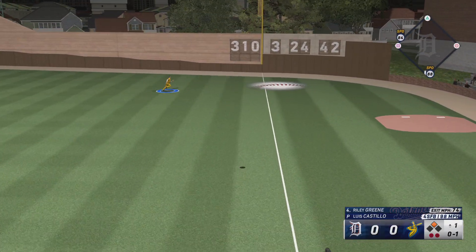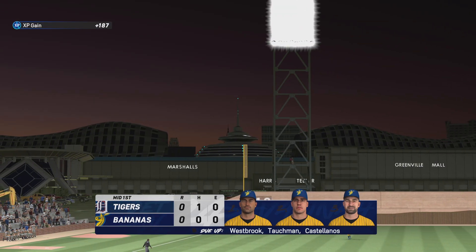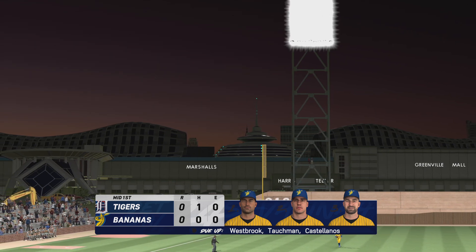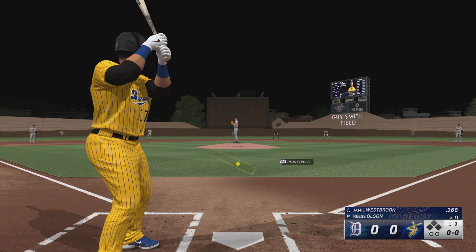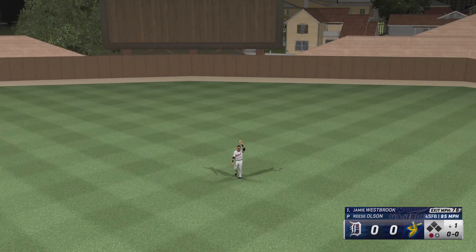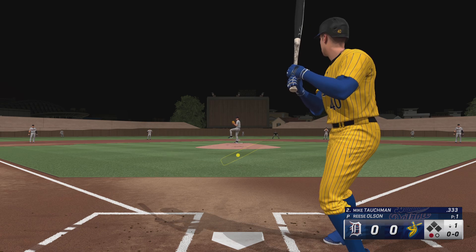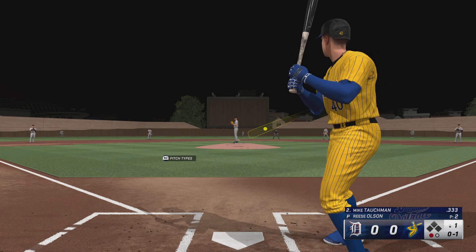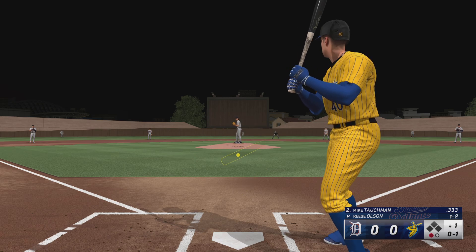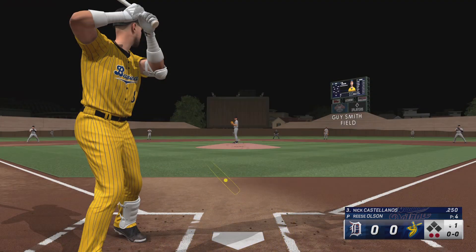Fly ball down the line — Castellanos pulls it in on the run. Now the third baseman Jamie Westbrook, and that's towards center — Paris under it, brings it in, and a quick out. Number one, here's Mike Tachman — swing and a miss, and he got him to chase. He's a bad ball hitter so even if you get him to chase pitches outside the zone, he still might beat you. Not an easy out by any means. The punch out there and there's two away.